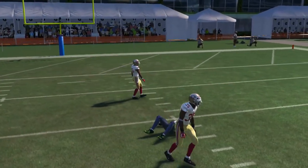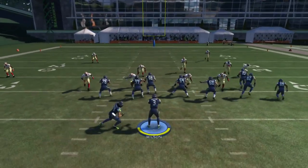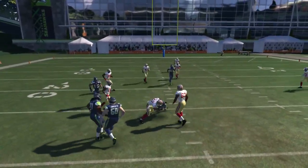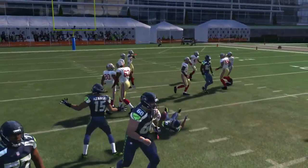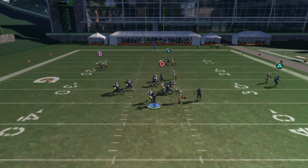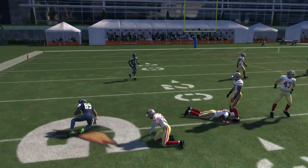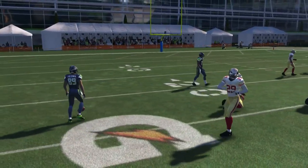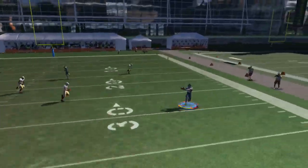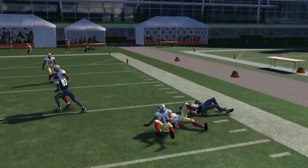We do it again - read the linebacker, he stays to the outside, middle is wide open. This time the safety is not there. I had the option of throwing the right underneath route as well - that was open too. But look at the safety, he comes down. We had two routes wide open and we made the perfect read for a deep pass. Again, flat guarded, middle wide open.